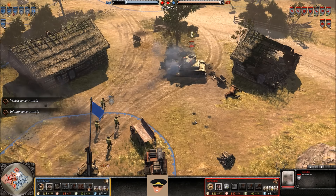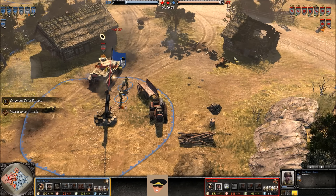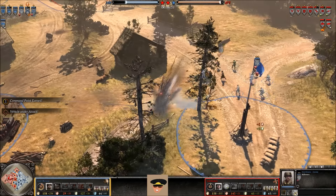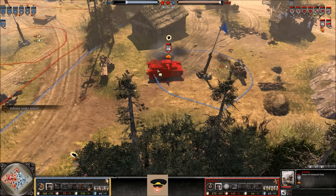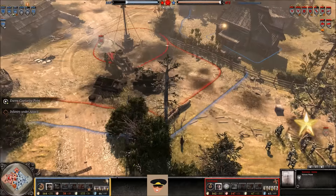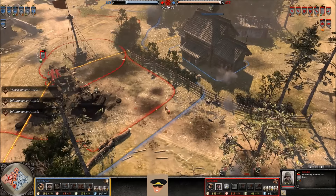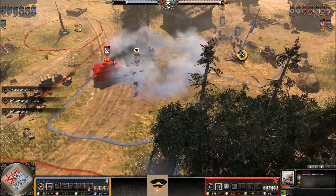Rangers get forced out by the flamethrower inside the building. A Rifleman takes the munitions point. He loses a squad of vehicle crew to that command tank. There are also Tellermines in the ground placed by the Wehrmacht. Captain and Riflemen moving out to the top side of the map. The Panzer IV took an anti-tank rifle grenade — engine damaged. Vehicle crew taking the bottom side of the map.